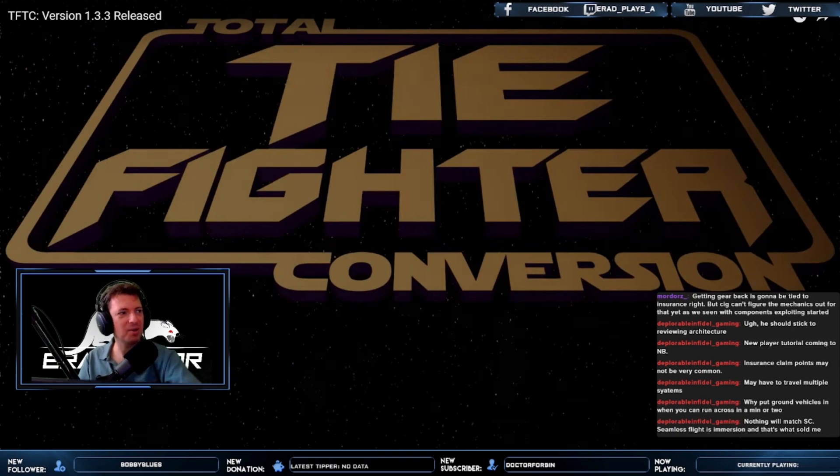Welcome back to the channel, it's Erad. We've got another Star Wars video. After talking about Star Wars Outlaws, this time it is TIE Fighter Total Conversion for X-Wing Alliance. Angel, the lead developer of this project, has done a fantastic job. I did play this game — I have a full playthrough on the channel if you're interested. It's basically TIE Fighter with modern graphics and modern mechanics, absolutely brilliant. There's a new patch out and Angel is going to give us the details.